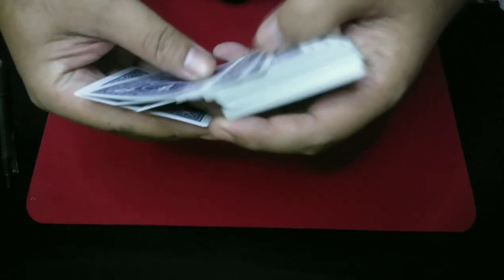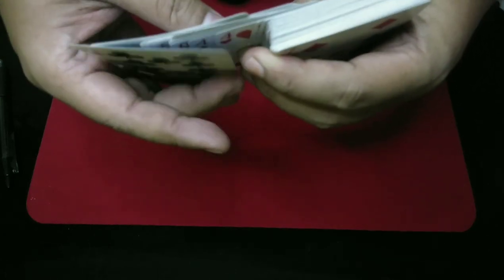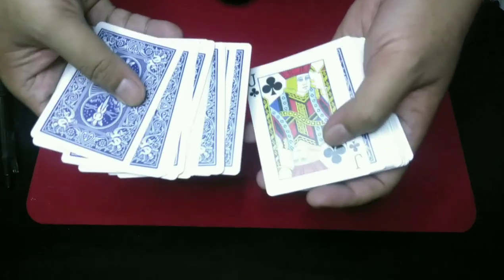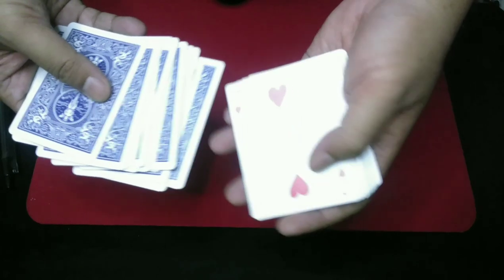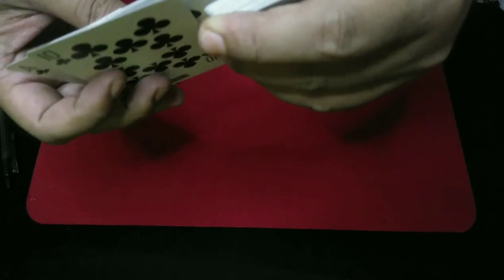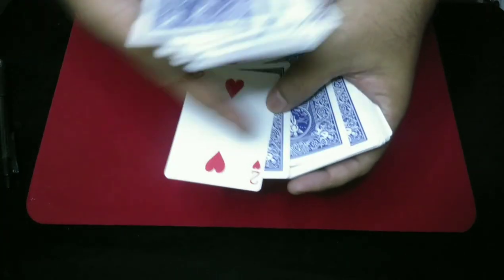Now you're gonna take the card like this and spread the cards until the spectator says stop. When they say stop, let's say they stop here — they check, this is not good, let's pick another card so you can understand more easily. Let's say it's the two of hearts. Now you have to take one card and insert the selected card under the first card.